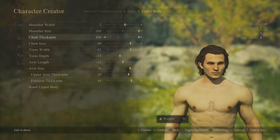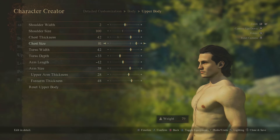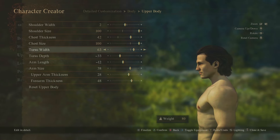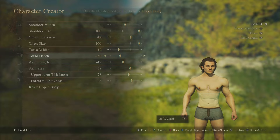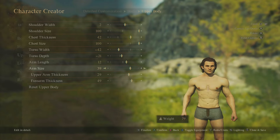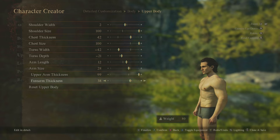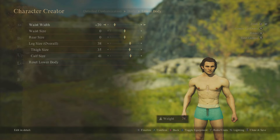Chest thickness — oh yeah, that's thick. Chest size, torso width, torso depth — you can make yourself look bloated. Arm length isn't too extreme, but you can have short arms and a big body. Arm size — their arms just got huge. Upper arm thickness, forearm thickness — you can literally tweak all the different parts.